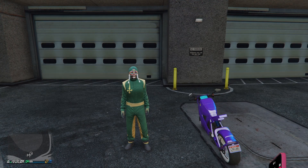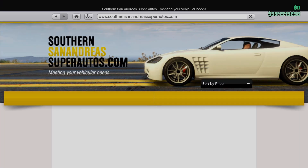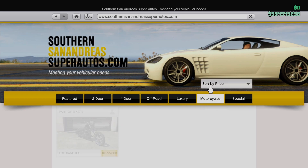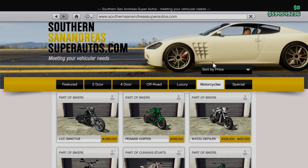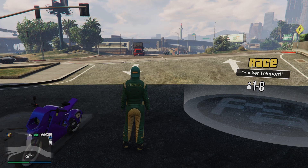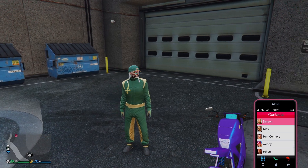To start this glitch, I would suggest you first try it with a very cheap vehicle. If you go to the motorcycle section, try it with a cheap vehicle like the Sanchez so you can get used to the glitch. The glitch is very easy.